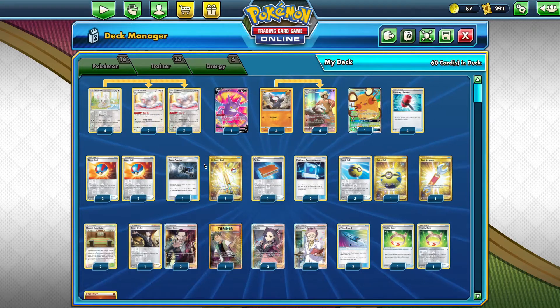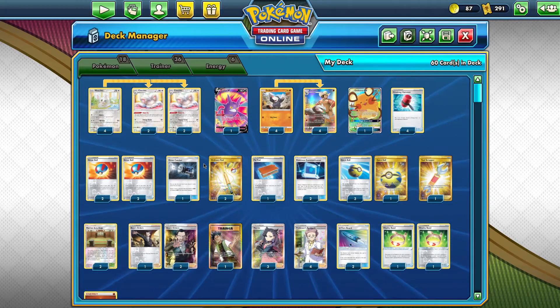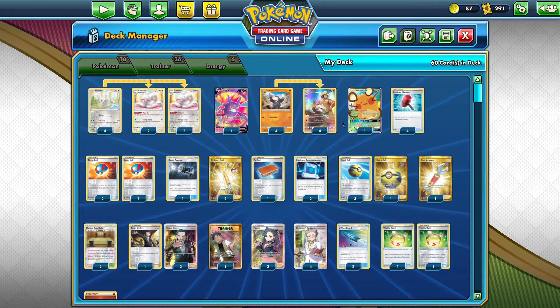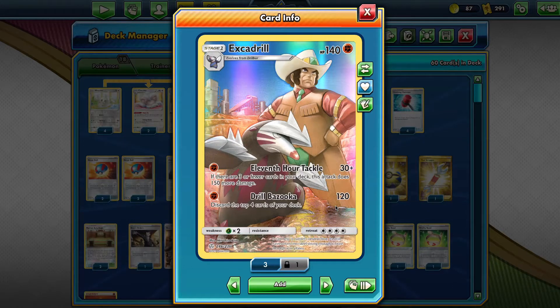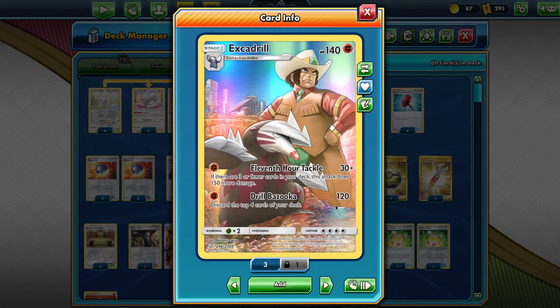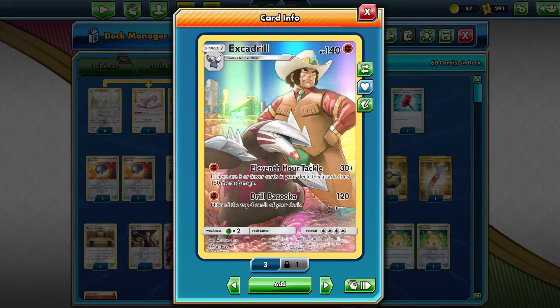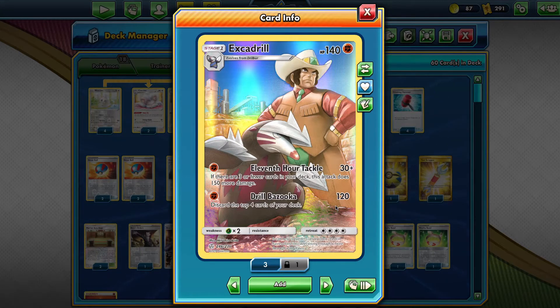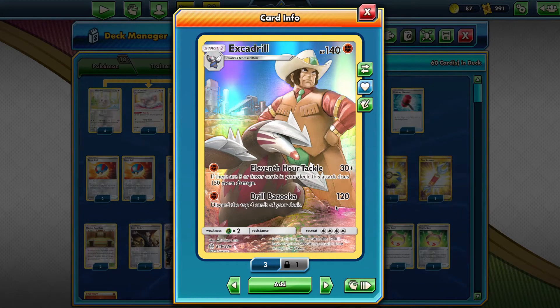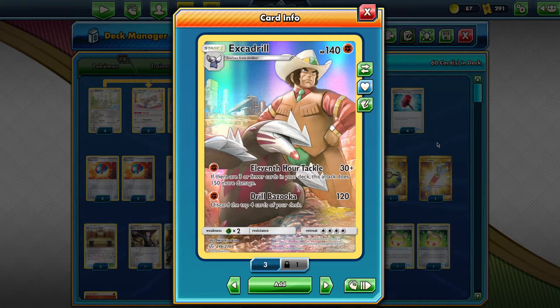I've been playing this deck a lot, on stream and off stream, just trying to get the feel of it. This deck is like mad interesting. It's based around discarding, pretty much milling yourself. This thing hits for 120 damage for one energy, which is a lot for a stage one Pokemon. The only downside is it discards the top four cards until you go all the way down to the last three cards of your deck, and then you hit them with the 11th Hour Tackle for 180 damage. For one energy, which is pretty nice.